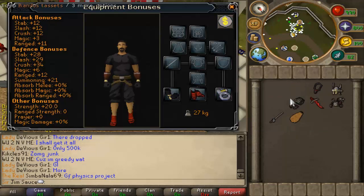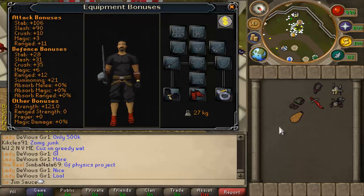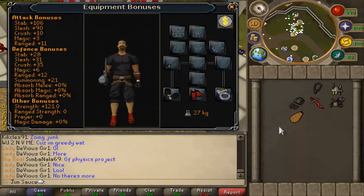Berserker ring — I used to wear a ring of life all the time but now I realize that even if I die I have time to make it back, so Berserker ring for sure. Chaotic rapier — this is such a great weapon. People can argue that the CLS is better, which in some cases it may be, but I believe the rapier or the Zamorakian spear is the best weapon for frost dragons. Fire cape — well that's just obvious. If you have a fire cape use it, kiln cape use it. If you have a skill cape and don't have any fire capes use that. The soul wars cape or an arty cloak will also do.